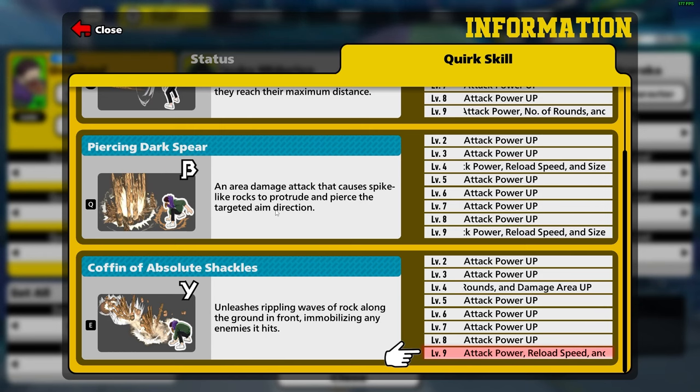Once your alpha is all the way up to level nine, you can go back to your gamma and level that up to level nine as well. Then finish up all the rest of your levels on your beta, which is still a great skill and a good damage dealer, but it's the hardest one to hit — that's why we save it for last.